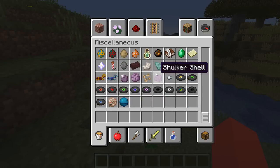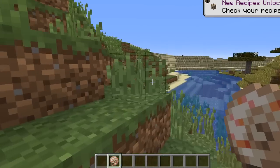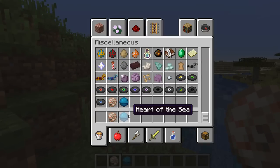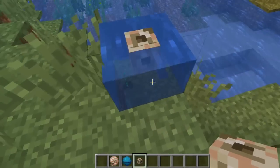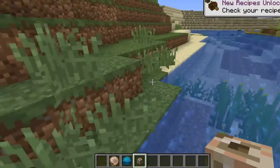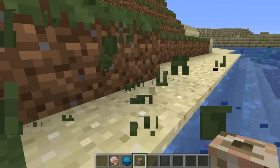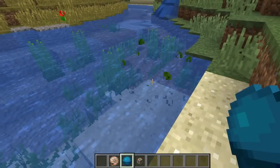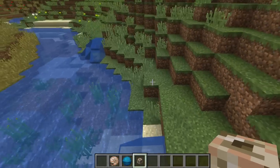What's it? Heart of the Sea. New recipe unlocked. Conduit. What? I'm confused on what it does. Is it a... what? What is that purple, black thing?